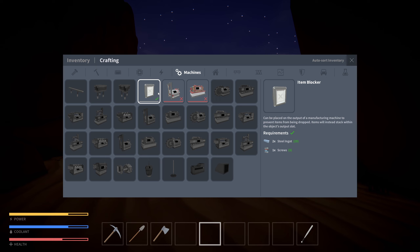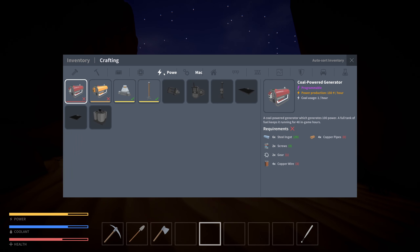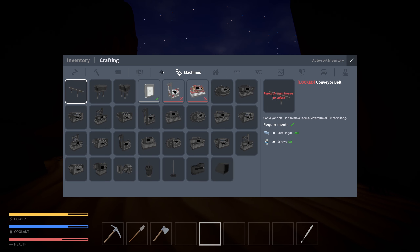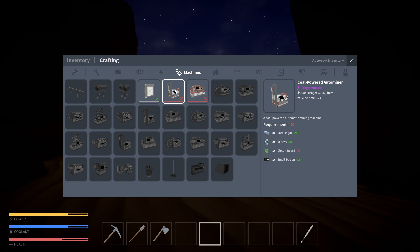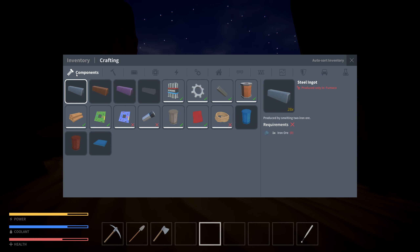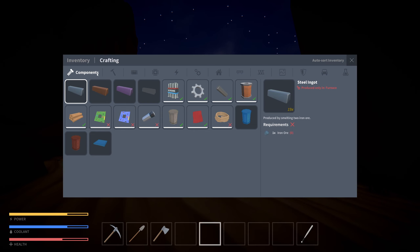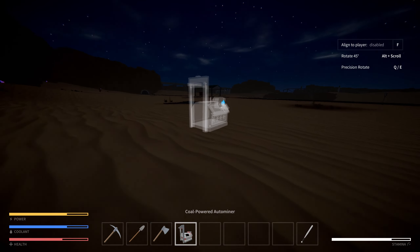I want to make one of these. An item blocker can be placed on the output of a manufacturing machine to prevent items from being dropped - interesting. I need copper wire and a circuit board for a small screen. A circuit board - we'll make one of those. And then a coal auto miner - let's make one of those!